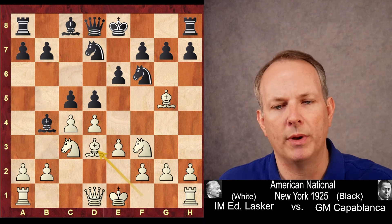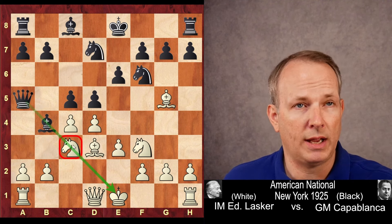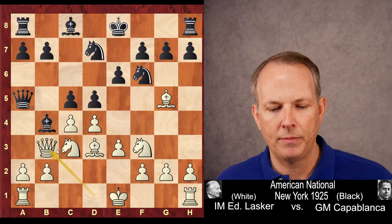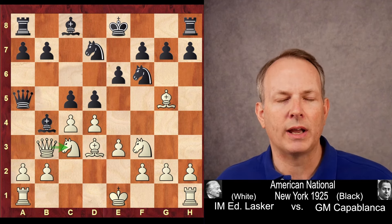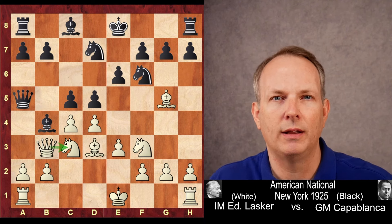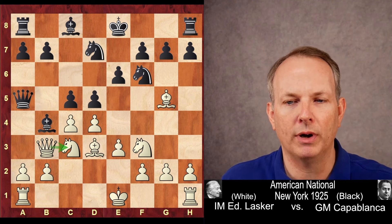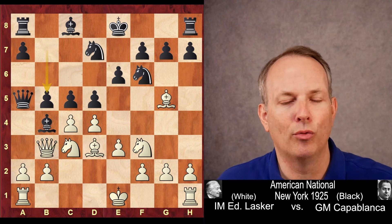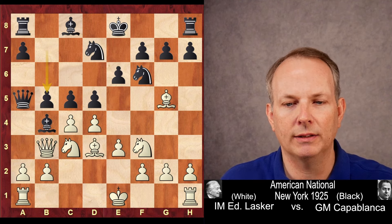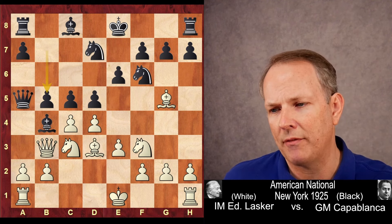Bishop to D3 from Edward Lasker. Queen to A5, continuing to pile up, and of course threatening to take the Knight. Queen to B3, defending the Knight. A little insight from analyzing this game: the computers came up with a brilliant shot for black here that was not played — the unbelievable move B5. If C takes B5, then just C4 forking, and D takes C5 again — the fork. So it's a lot of pressure on White's position after B5.